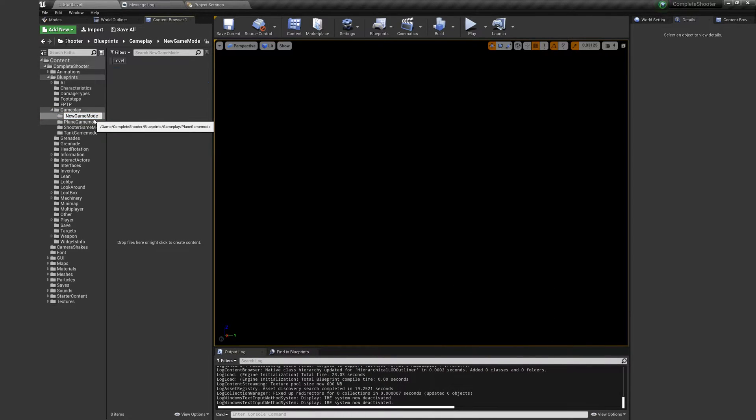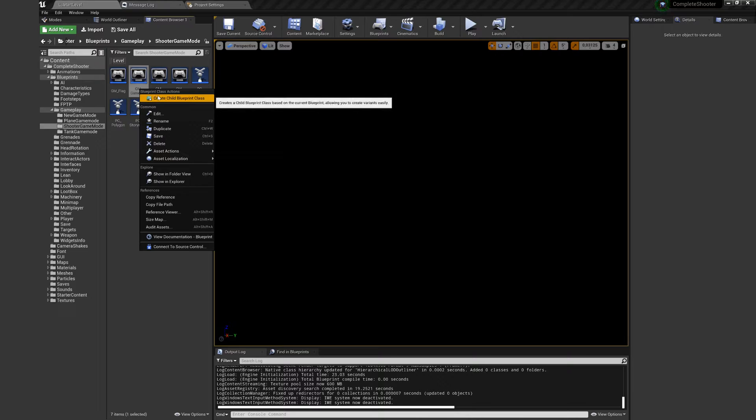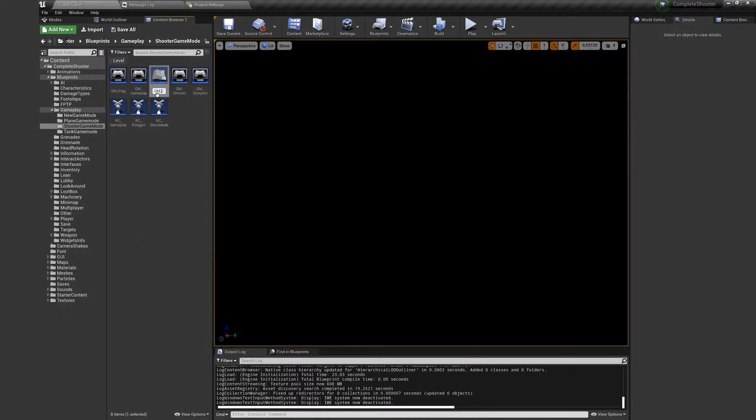To be able to test multiplayer, you need to be connected to the subsystem — Steam for example. You also need to make sure your firewall doesn't block the connection. If this happens, try to disable the firewall.